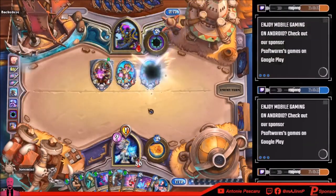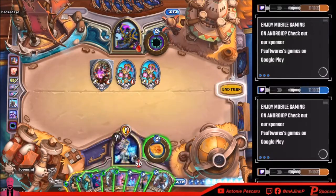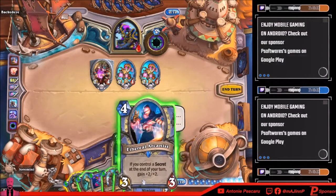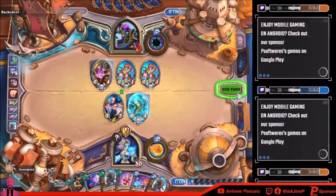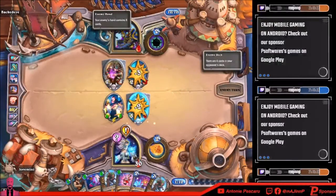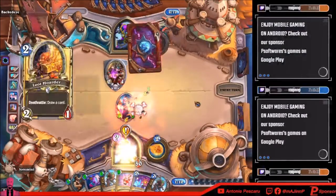I wonder if I can Reno — I can still Reno, which is good. Deal six damage to all minions — this is a really good board clear — six cards. That's a four-cost card. Thank you for putting cards back into my deck. Oh, he has no more minions now, so that's good to know. He knows it's well played.